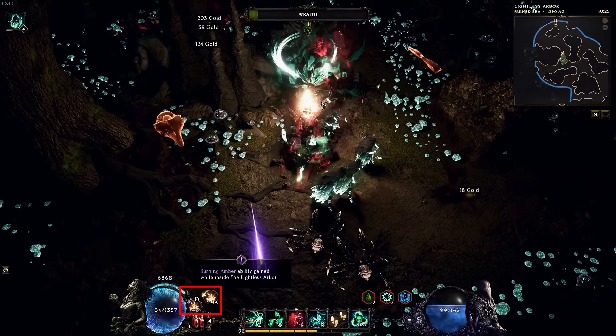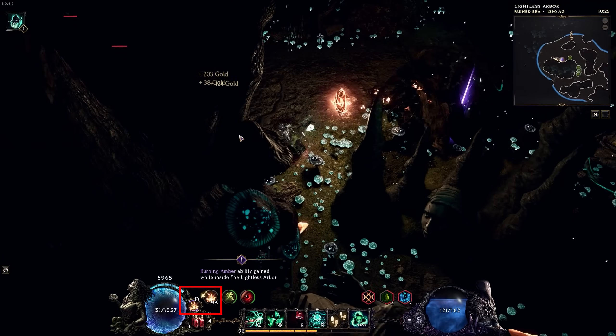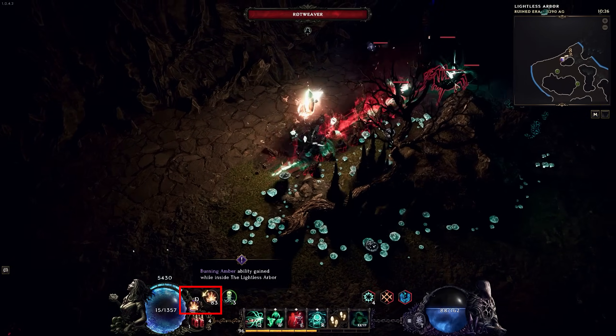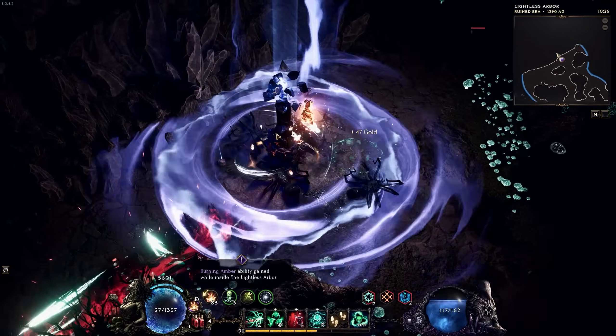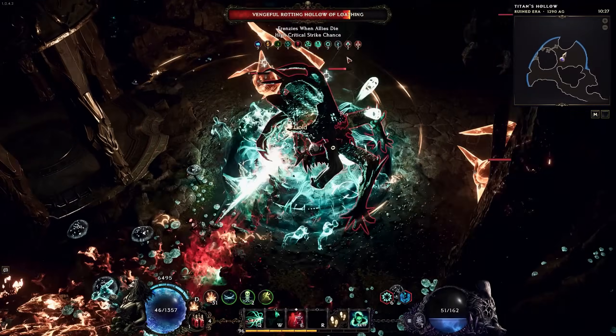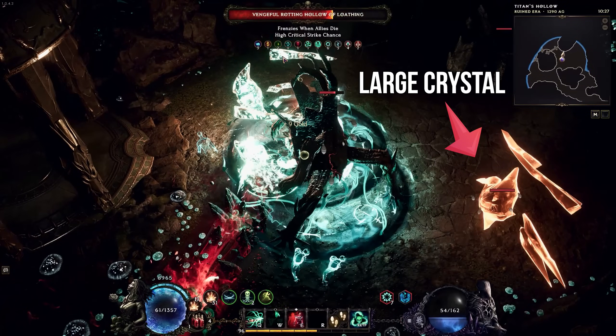The unique mechanic of this dungeon is a lantern-like crystal that helps you deal with ever-present darkness. The crystal has a limited amount of light. The light resource depletes every time you get hit, proportionally to the amount of health taken from that hit. You can restore the light resource by defeating large, orange-ish crystals that you can find while exploring the dungeon.